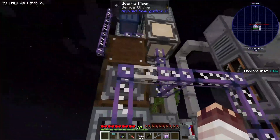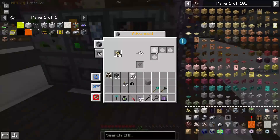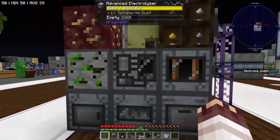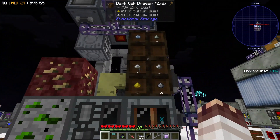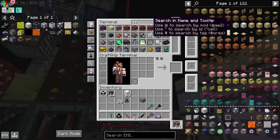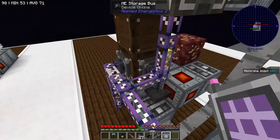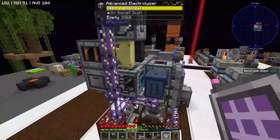Gallium dust is imported using a little subnet into a dark oak drawer that stores the gallium. The purified piles of sphalerite go into the centrifuge where they yield sphalerite and more gallium. The sphalerite dust goes into the advanced electrolyzer to make sulfur dust and gallium. We get a zinc byproduct out of this, which we've used so that we could automate zinc foils and have item filters automated as well. Because the storage bus for this drawer is on a subnet, we have another storage bus for the general network.